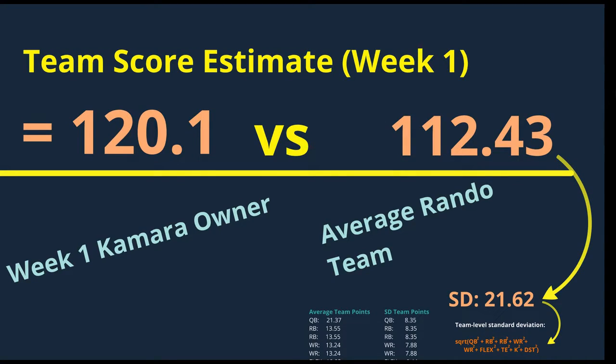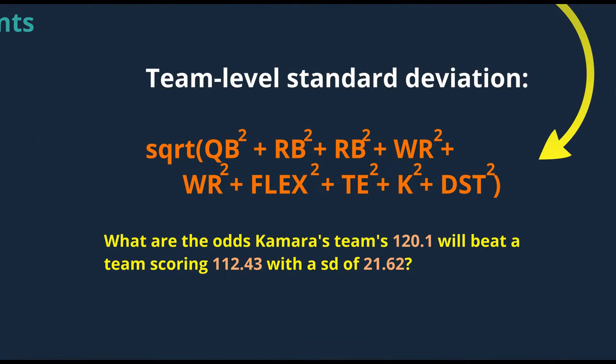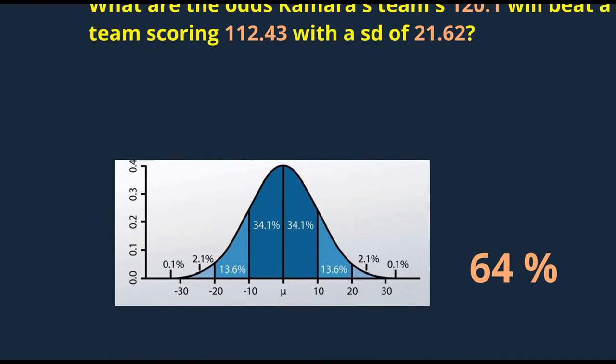This is where things get a little more mathy. We need to figure out the odds that 120 points will beat Team Rando, but to do that we need to know the standard deviation of Team Rando — which turns out to be 21.62. To get this, we use the same data that went into our average score calculations for each position, find the standard deviation, and plug those into the square root of the sum of squares formula. Then, using central limit theorem and probability distributions, we get 64%.